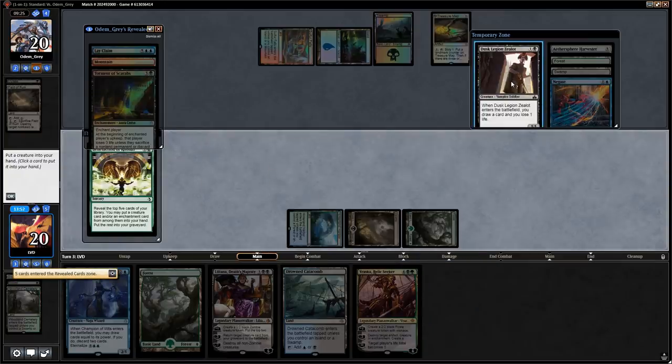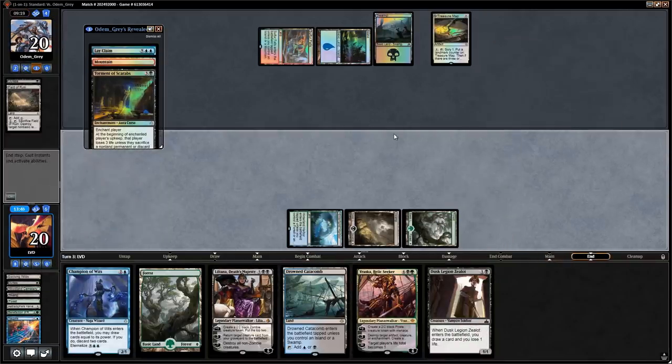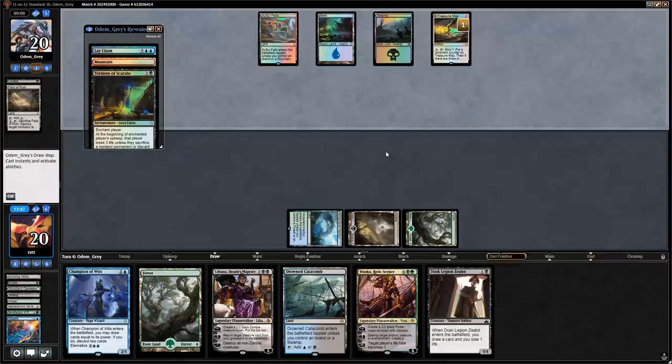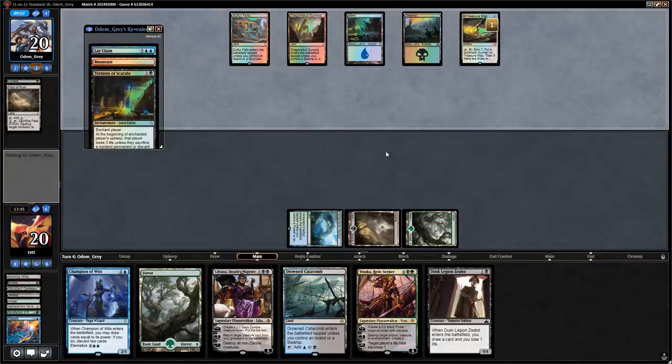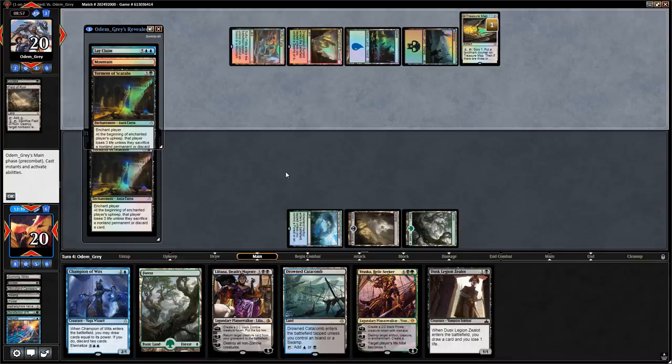We draw just Dusk Legion Zealot with Benefaction — that's fine. We put Harvester in the graveyard for Muldrotha in the future. Opponent scrys with Treasure Map. We just want to keep hitting land drops and try to win with our planeswalkers. There's Torment of Scarabs — that's fine, one unknown card left in hand, we lose some life.